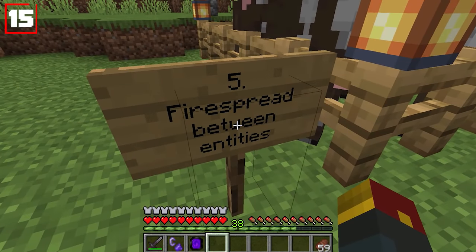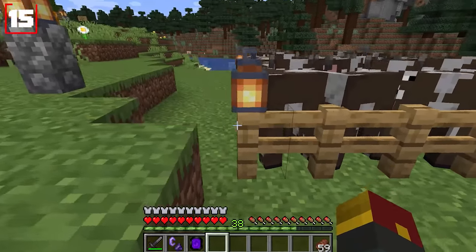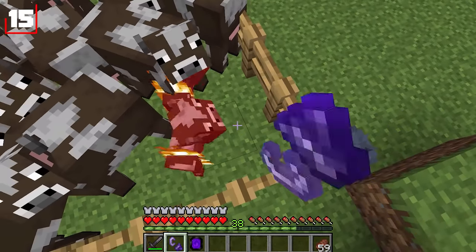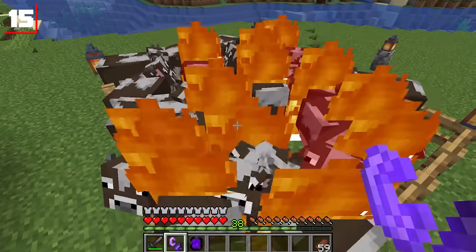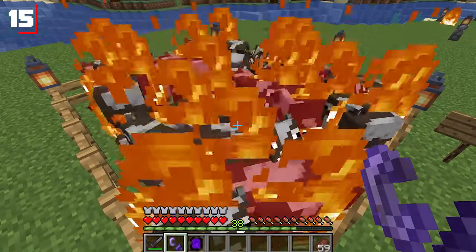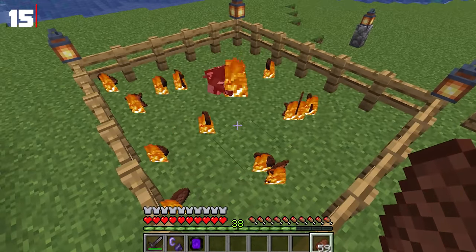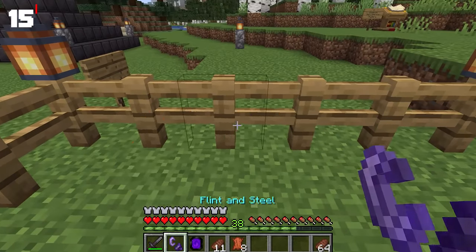Number five: fire spread between entities. Some of you know that zombies can light you on fire from time to time — well, changes have been made so the same happens with other mobs too. Light one single cow on fire, and you'll see that the fire begins to spread to all of the other mobs as well. The items are temporarily on fire too, so grab them fast — and notice it didn't light any of the actual wood on fire.